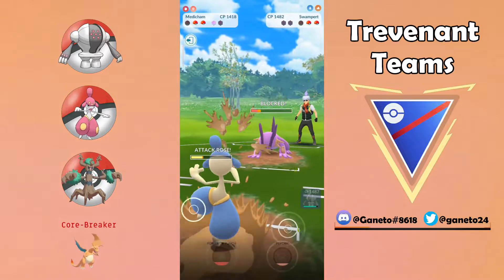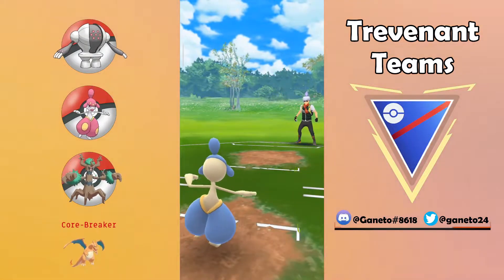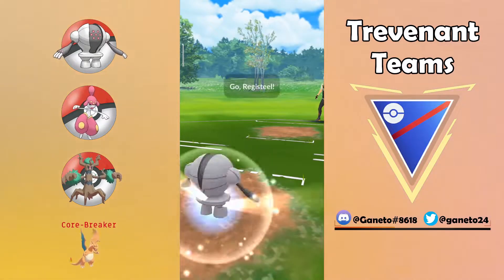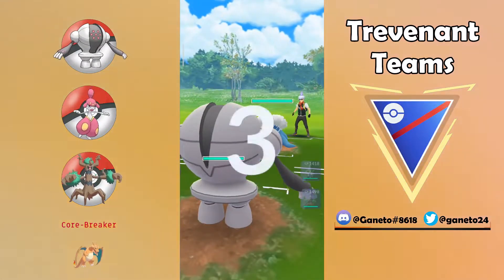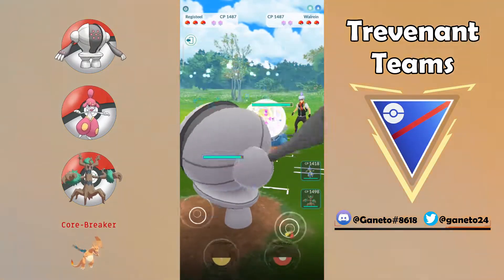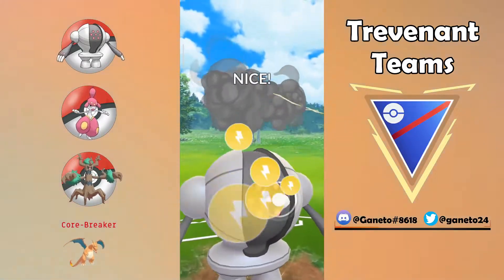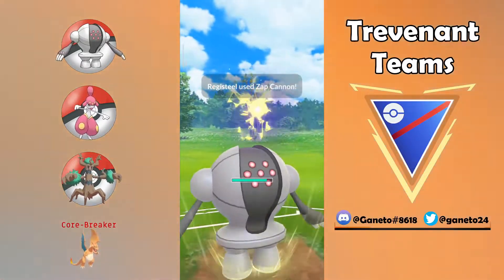At the same time you have all those Galarian Stunfisk and Bastiodon on your side and of course you're gonna be in a very good position if you're facing an Azumarill and you have an XL Medicham, because Psychic will be the key to success in the matchup against that Azumarill. A soft win but still it is a win and a huge one.